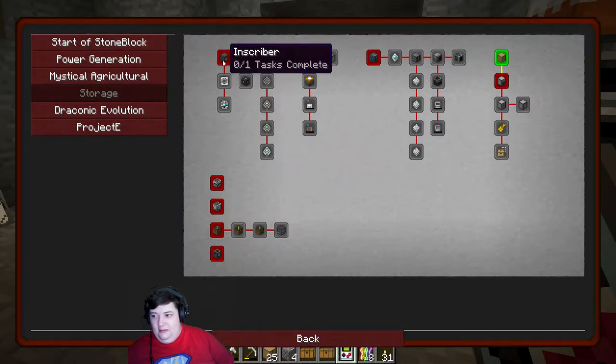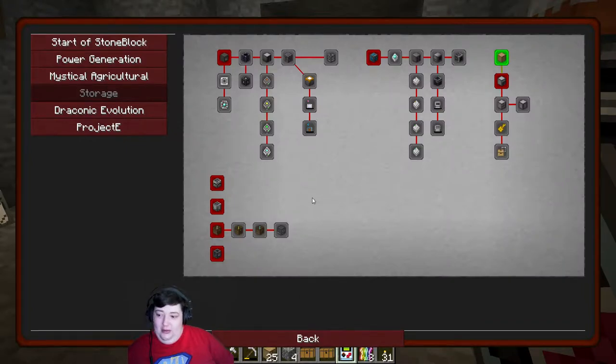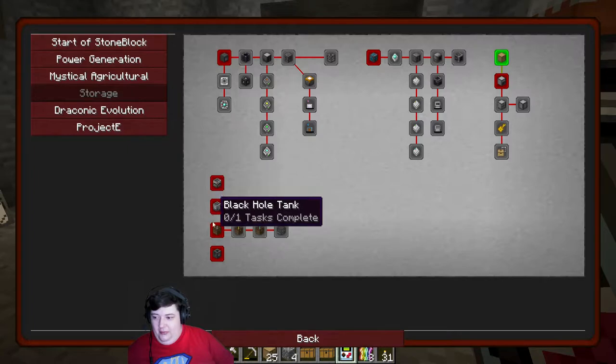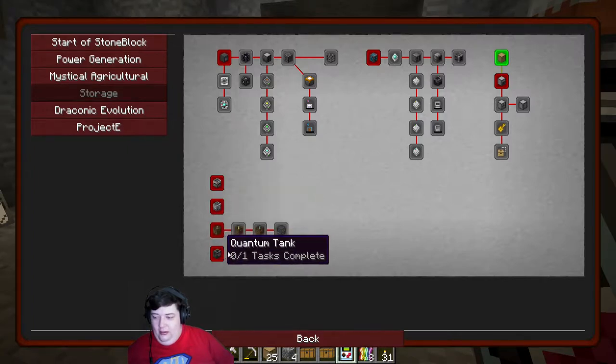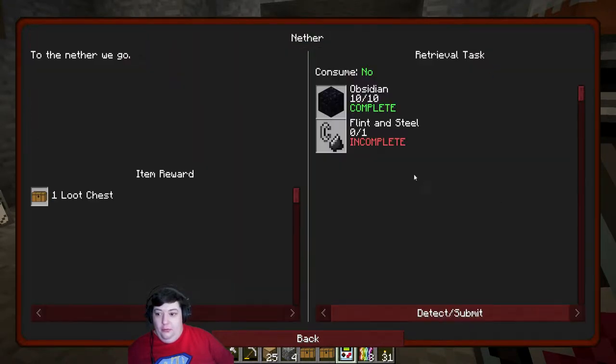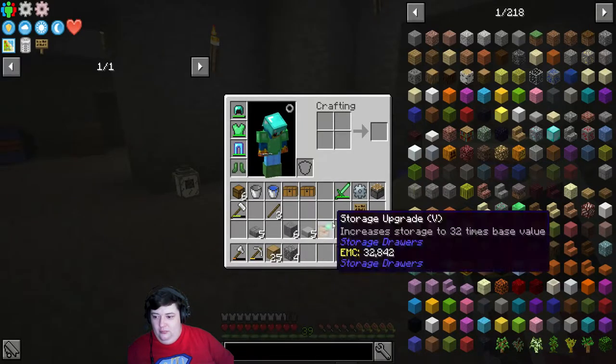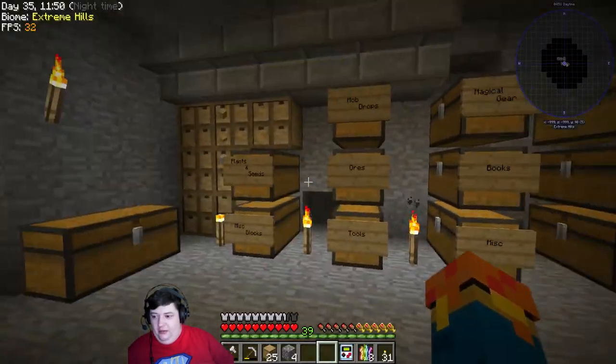I really want to get into the ME system, but first I need a subscriber block, and for that I need a nether star, and for that I need other things — so it'll be a little while before we get there. Once we get to the ME system, it's basically like a combination of computers and 3D printing all in one. For the nether, we have our 10 obsidian — we just need some flint and steel, which should be fairly easy to get.